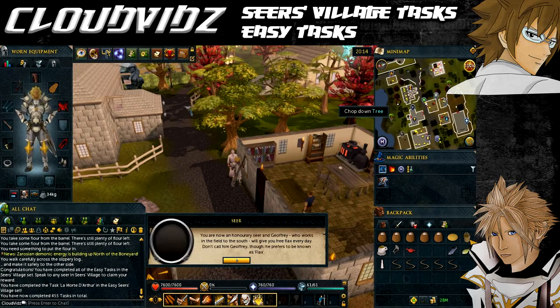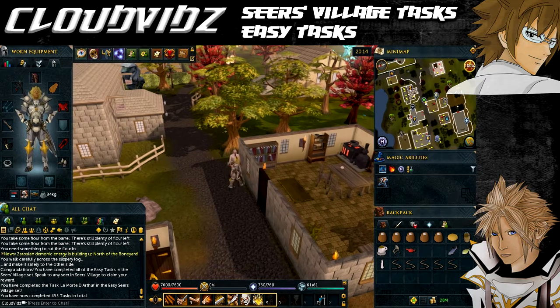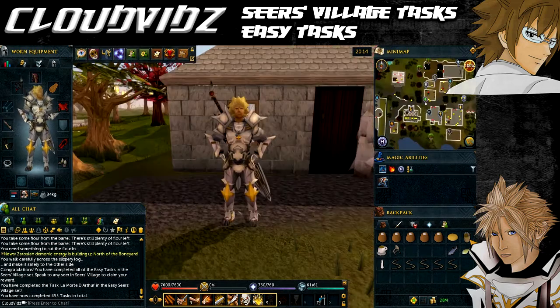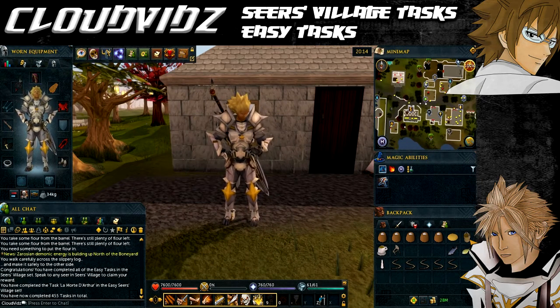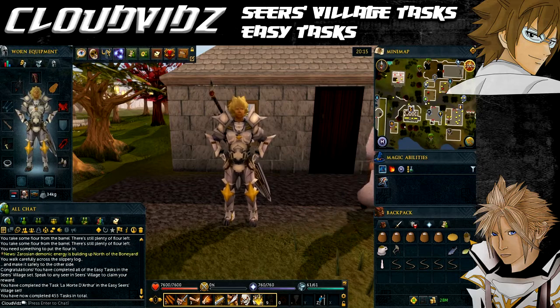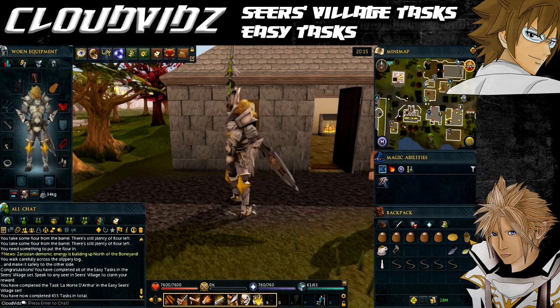Once you've spoken to any one of the Seers they'll congratulate you and give you the following rewards. You'll receive an antique lamp which gives you 1,000 experience in any chosen skill above level 30, and a Seers Headband 1. When worn, you'll receive two logs instead of one when cutting normal trees, though with no extra XP. When carried it acts as a dim light source. Once a day you can claim 30 noted flax from Jeffrey, and the coal trucks will now hold an additional 28 coal.